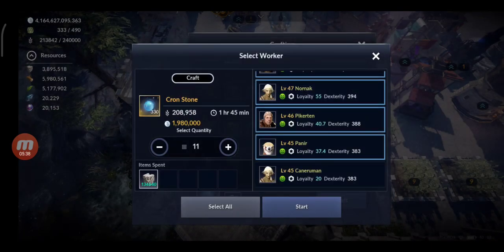I can craft around 330 crone stones per run, and it will take almost two hours requiring about 8000 food and 134,000 stones. I have close to four million so it's fine. You can do this every two hours or less, so in one day you could easily get 1000 or more. The only challenge is making sure you have enough food, but you can do this at least once or twice a day.